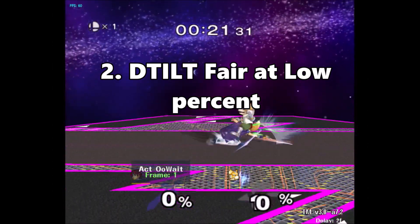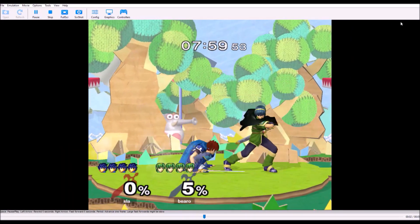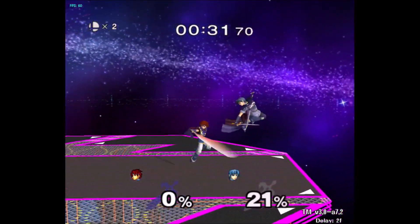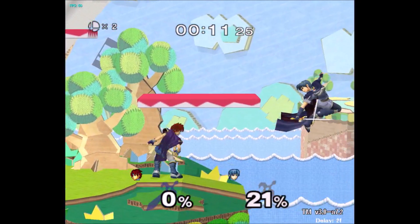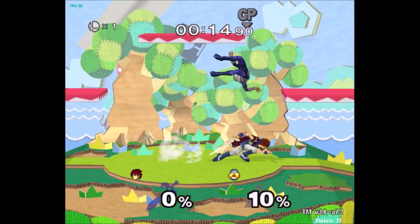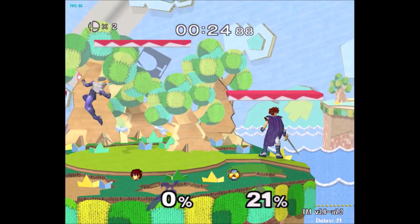The second bad Roy habit is going to be down tilt fair at low percents. Just stop doing it — it's not good. Down tilt nair is just going to be objectively better in almost every situation. It does more damage, it knocks down earlier, the tipper is way better, your follow-ups are better, and you won't get counter hit nearly as hard. The problem with using forward air, up air, back air, and down air at low percents is that they simply don't have enough hitstun. At low percents they don't knock down, your opponent usually becomes actionable before you are, and either lands on the stage and avoids your follow-up or they just counter hit you. So if you're going to use fair and up air, you generally want to use them as close to the ground as possible so you can actually get true follow-ups off them.